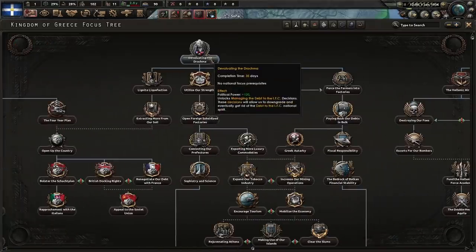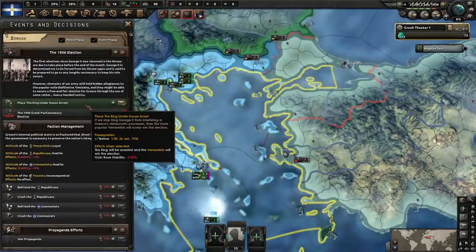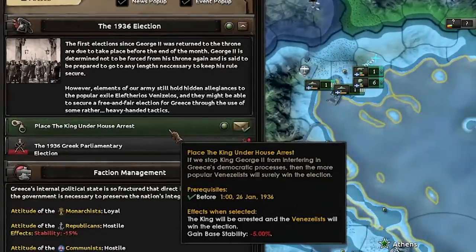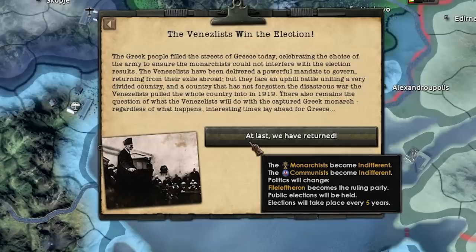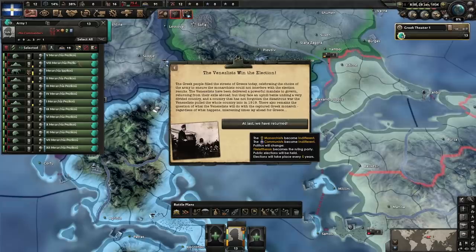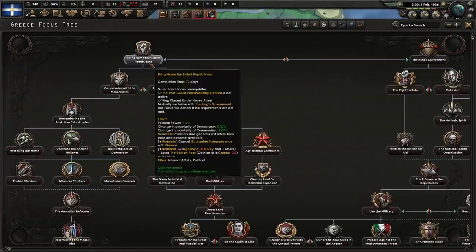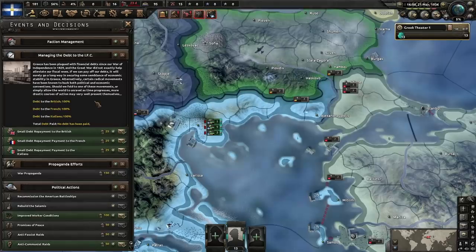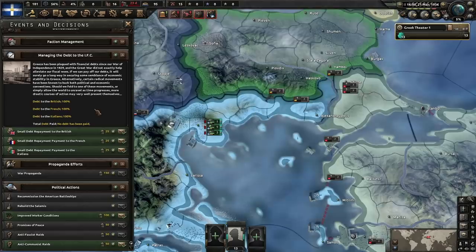First of all, we're going to devalue the drachma, which allows us to pay back some of our debt that is causing us a lot of problems. Meanwhile, in decisions, Greece can't quite make its mind up — do you want to be a monarchy or not? Let's make your mind up for you: place the king under house arrest. The election's over and it has gone in the direction we prefer. We've devalued the drachma. Bring home the exiled republicans. The debt is causing you to lose quite a lot of consumer goods, so you could spend political power to slowly pay it back, but this is going to be expensive, so we'll come back to this later.